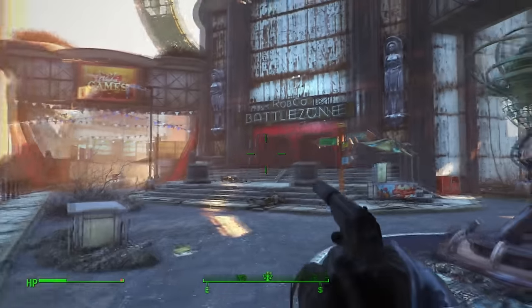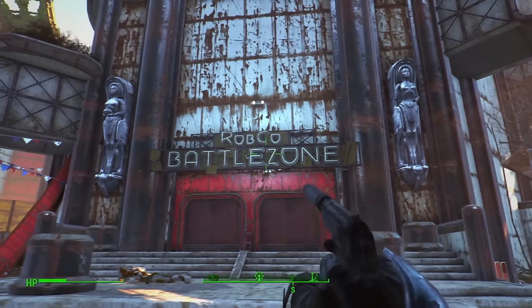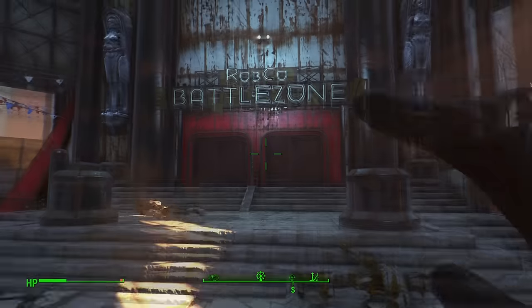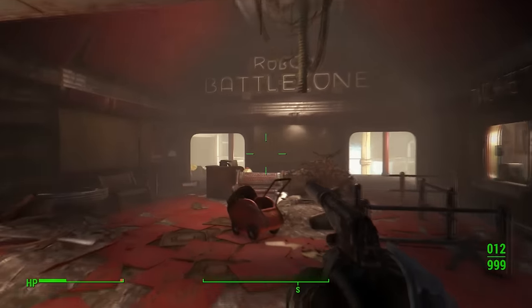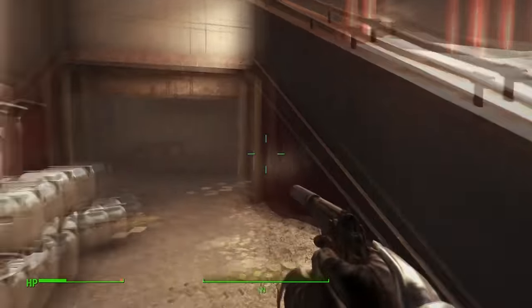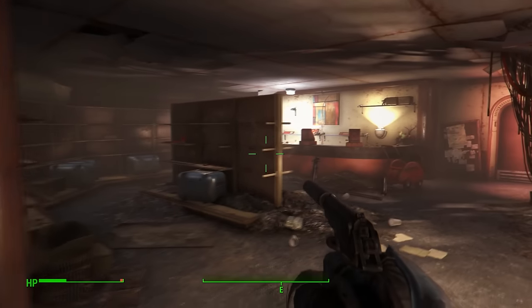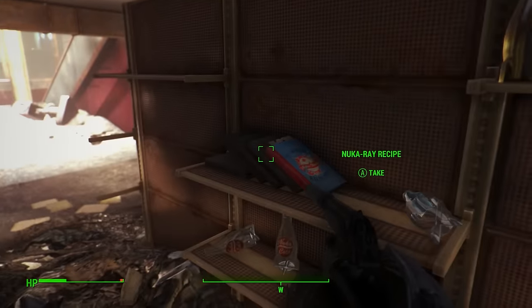For this next one I recommend stocking up on a lot of ammunition — it's a pretty hard area to reach. Go to the Galactic Zone and then to the Battle Zone, which can be found just above and to the right of the Galactic Zone. Once inside, go down the stairs, take a right to the bottom of the stalls, then turn right again into the gift shop. On the shelving area stacked with items you will find a collection of books, one of which is the Nuka Ray recipe.